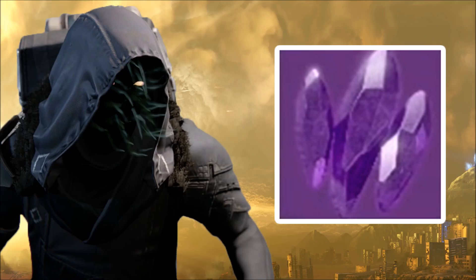Xur only appears in-game between Friday and Sunday, so you'll need to grab those exotics during this time. Xur will no longer appear in the tower, and you won't find him in the farm either. Instead, he'll randomly pop up in a public sector on one of the four destinations: European Dead Zone, Nessus, Io, or Titan. Happy Hunting.